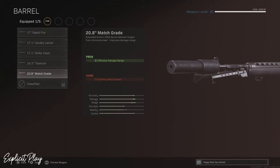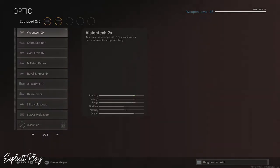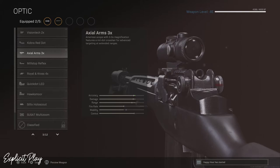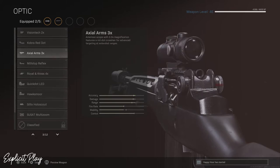From here I'm going to be picking the optic. The best one to pick is the AXTS 3x — this is like a three-times zoom. If you have the four-times that's absolutely fine, but honestly the three-times is probably the best one to use for the best DMR 14 class inside of Call of Duty Warzone.